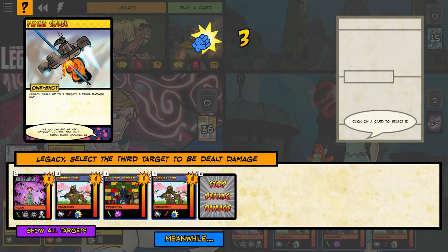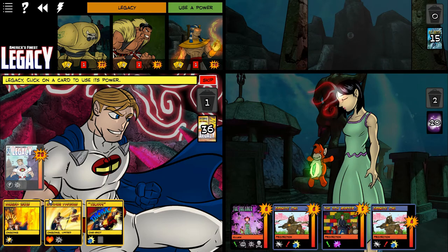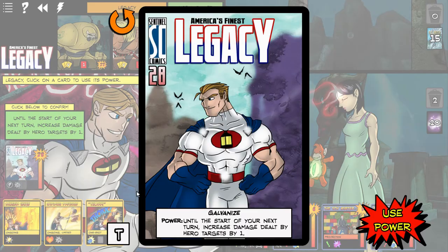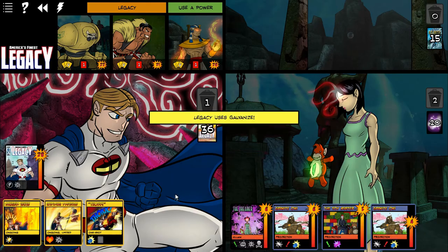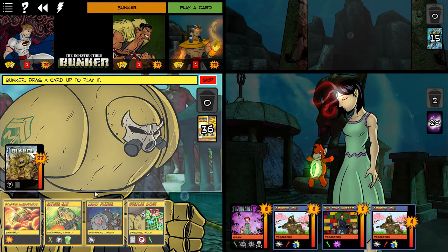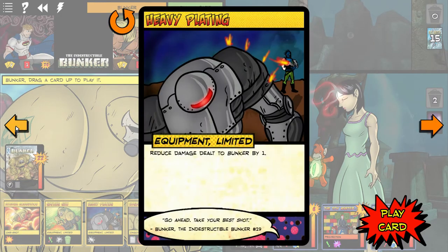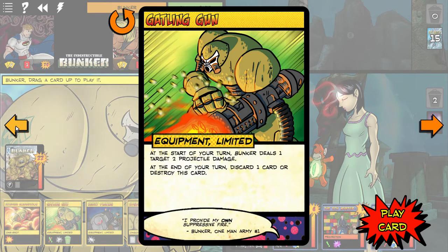Do you go after the stronger one or the one with the rougher ability? It depends on ability too, because she's got these ones called Dark Hero, which actually reduce the damage that you do by one. Normally I'd be taking those out first, because you're always losing one extra attack damage.